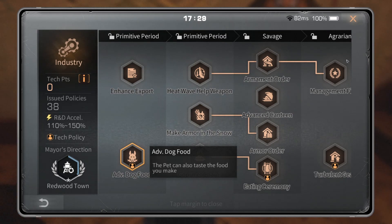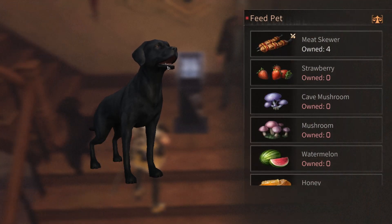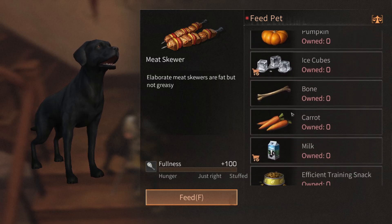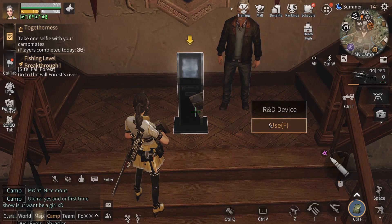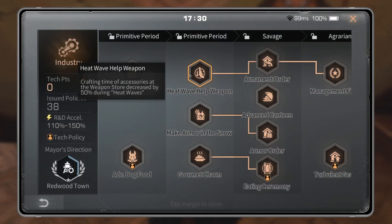Advanced Dog Food is a great personal tech — your pet can also taste the food you make. If you hit 'Feed Pet' while this tech is active, you can actually feed your pet cooked food. Instead of just feeding him raw stuff like rib meat, you can feed your dog cooked food. It's a personal tech — if you're into the roleplaying stuff, then go right ahead.